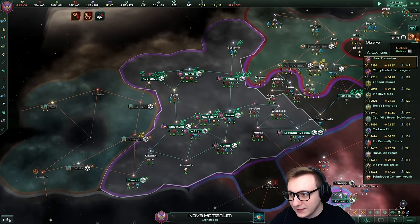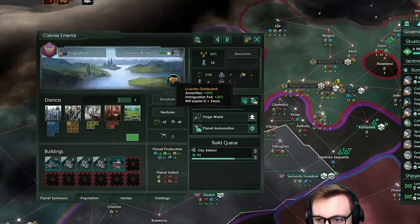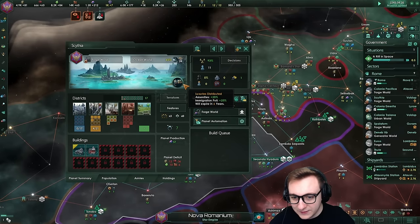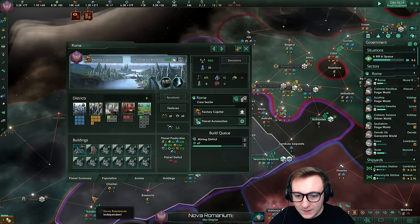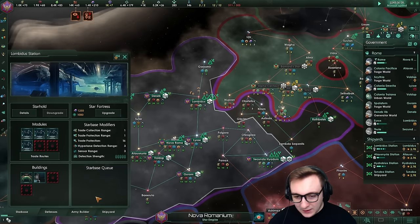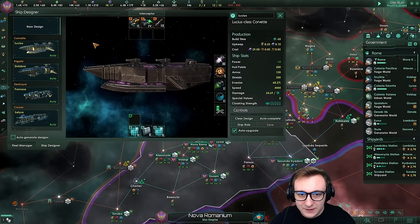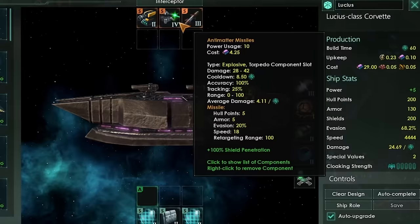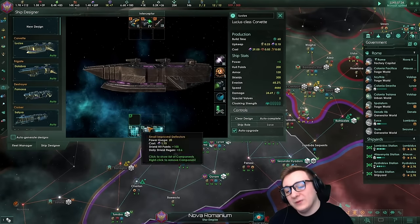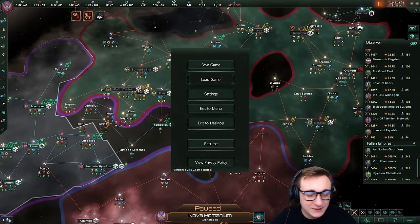Nova Romanian is still building up, only slightly over their naval cap. These planets are so odd. They've actually distributed luxury goods on every planet which makes sense when you have 14,000. They made their capital a factory capital and they have a lot of forge worlds. They have 1k science. Oh my gosh - what is this ship design? Tier 2 ore cannon, tier 4 x-ray, tier 3 missile - why are they mixing like this? And they're not even using the A slot.